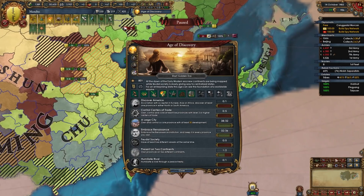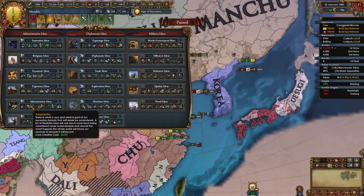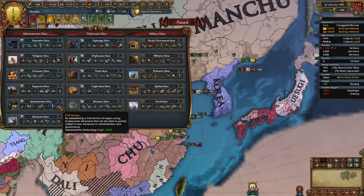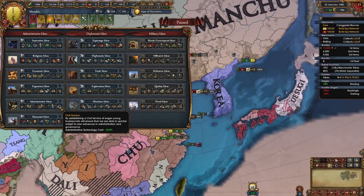For your first stage ability take justified wars or cavalry armies. For your second idea group I recommend taking administrative ideas — this accounts for forming Qing later and it's going to help massively with our national ideas by meshing well with them. Gov cap, tech cost, mercenary stuff — it's all great.